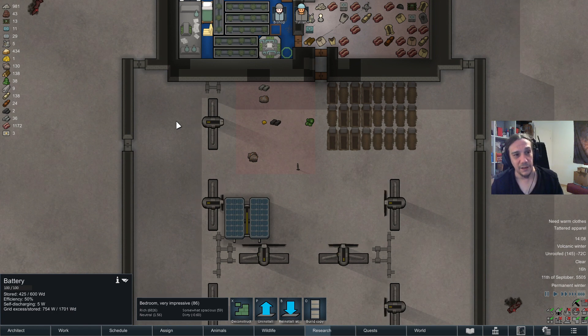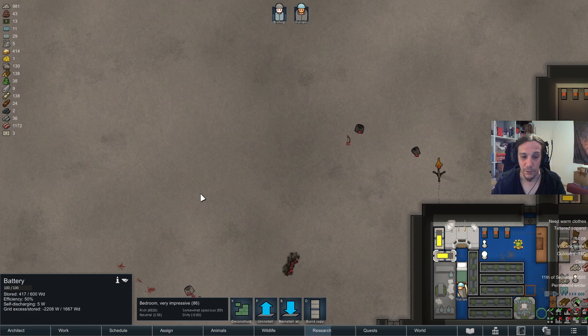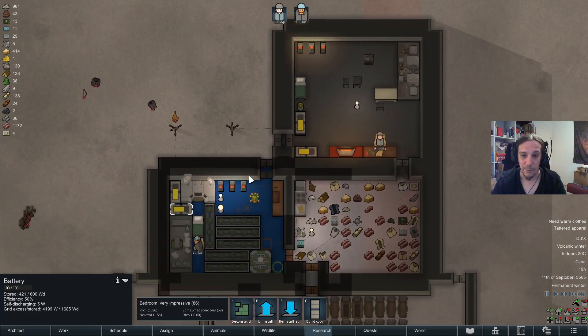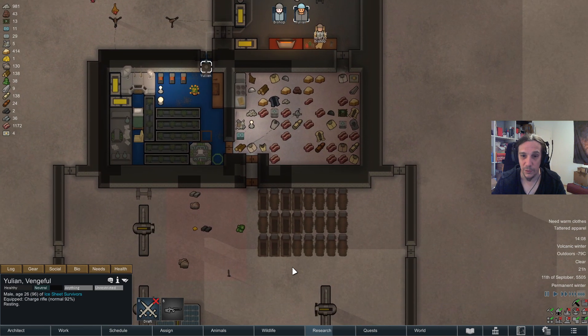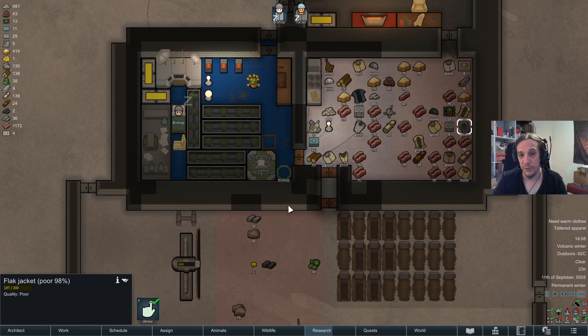Apart from that, there's not really much we can do for now. The fights are getting fiercer and fiercer, and luckily I am pretty well armed — we've got a salt rifle and a charge rifle, the one we started with. There's even a flak jacket now available at our disposal.